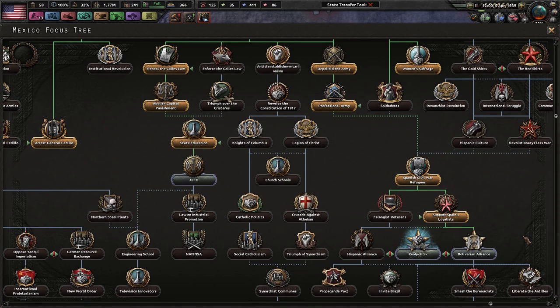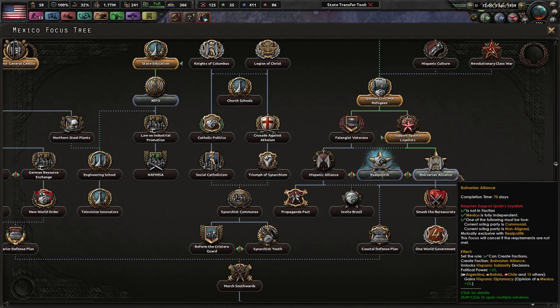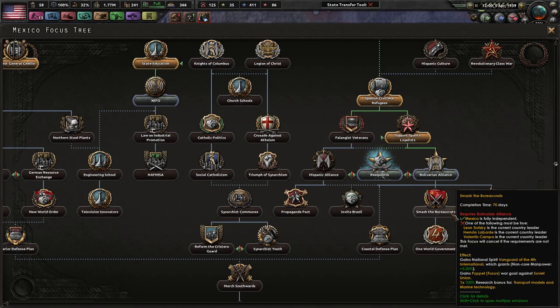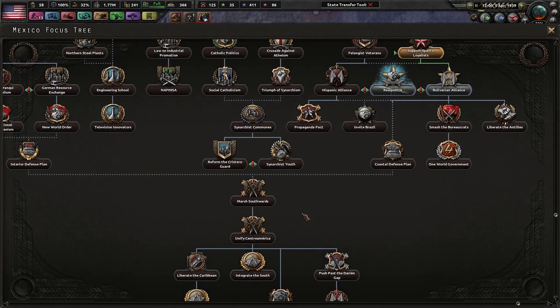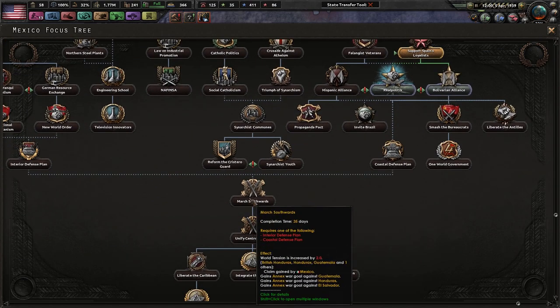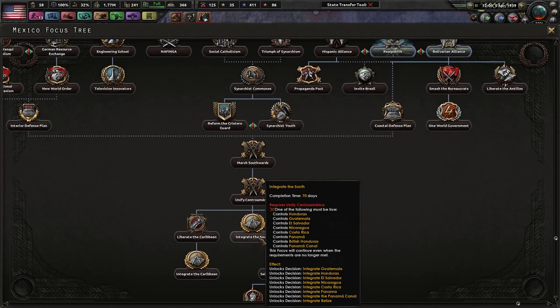They can create their own faction. Interesting. Support Spain's loyalists, Florenguist veterans, Hispanic alliance, Bolivarian alliance, Smash the bureaucrats, One world government, Liberate the Antilles, defensive plan, invite Brazil. They're pretty much staying democratic as far as we know. They actually might not be democratic — I guess they could be democratic if they try to annex other parts of Central America.